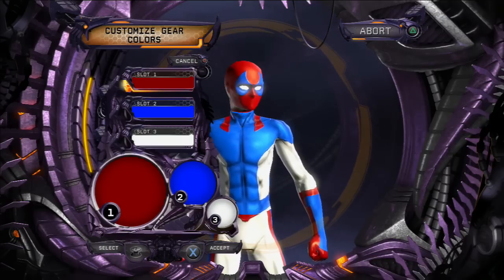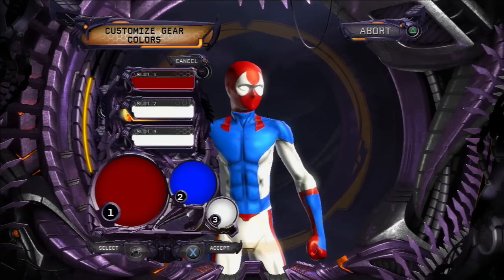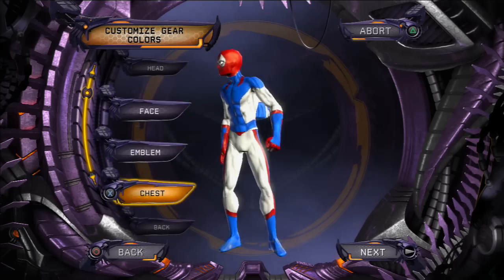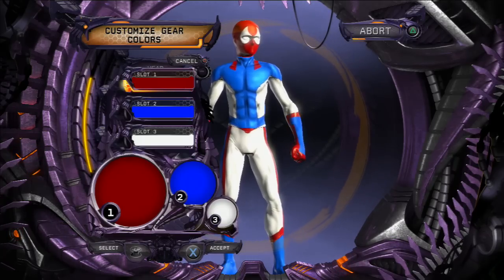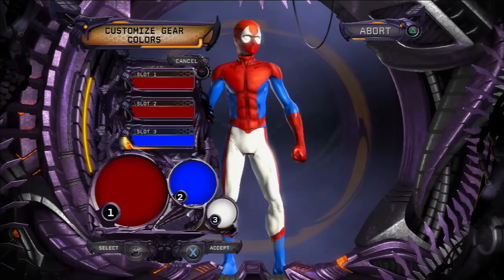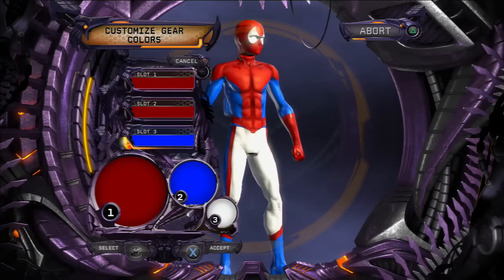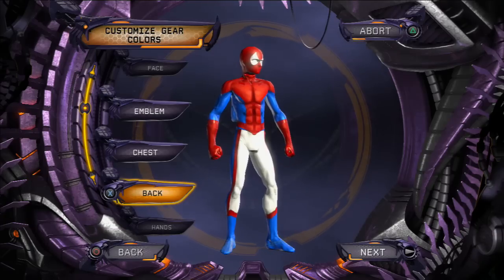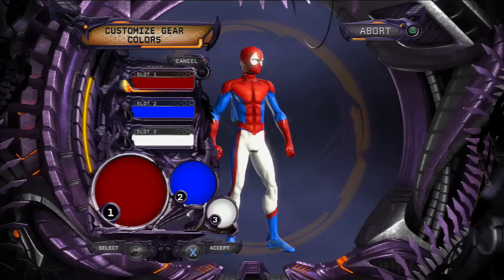Now we're gonna go and customize our colors. On the head, we've already got the base red - that's what we need - so just go through it until you've got just the eyes as white. That's already looking good for the face. Then go to chest and make the top face red, with the inside blue. The top two sections are gonna be red and the inside blue, and that already looks good straight away.